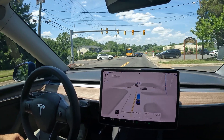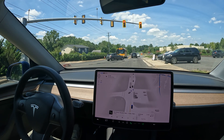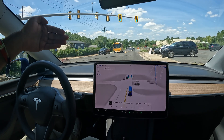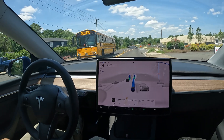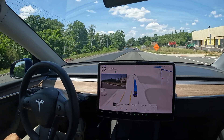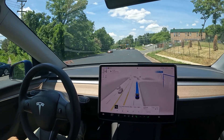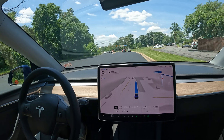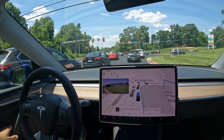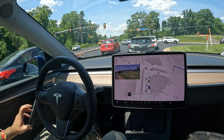Really nice job stopping at this light where there's no line at the front. It figured out there's a little entrance to the animal hospital and left that space clear even without lines on the floor — it's stitching together what it's supposed to do. They just put down some new reflectors, and FSD made it through both reflectors without the tires touching them. I don't know if it meant to do that or if it was just luck, but it did it.